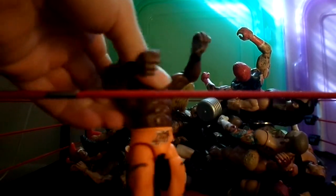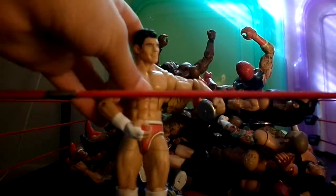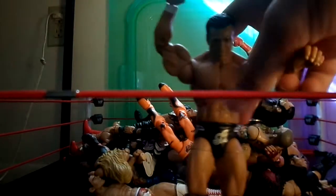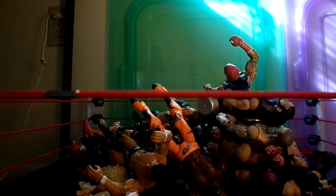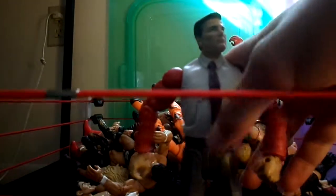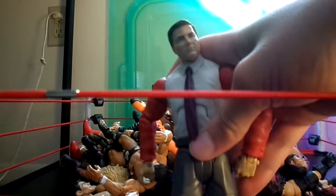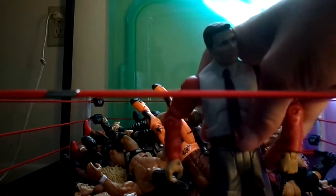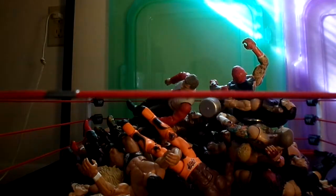Elite 27 Kofi Kingston. Cody Rhodes. Alberto Del Rio. I wouldn't say this is an Elite, but it moves like one and it's a Build-A-Figure — not like the Rock Build-A-Figure, it just comes with the Elites. I just had extra parts so I built a figure. Pretty cool, I like it.